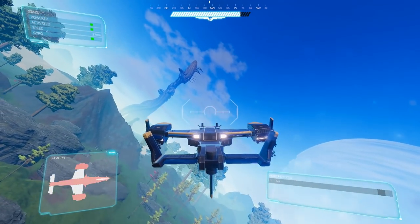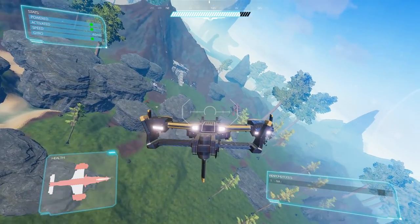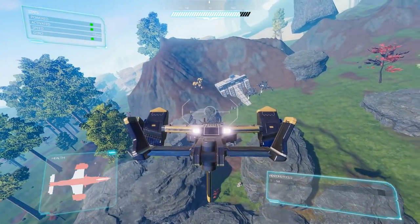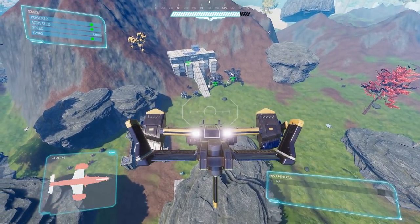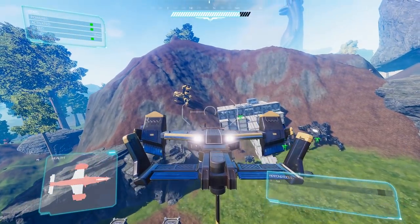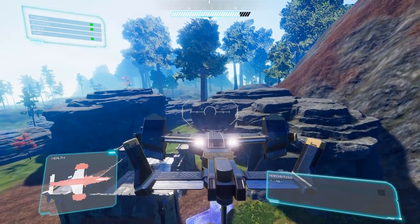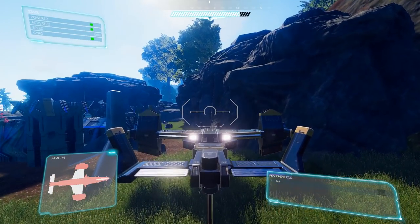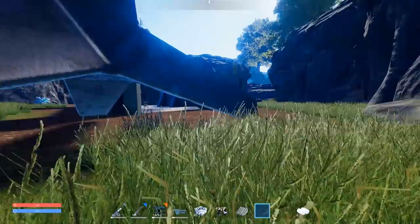Let's fly this sucker around. I think this is Entek's base right here — he's got the biggest base I've seen so far. He's got a huge base, tons of mechs, a couple tier threes, a couple tier twos. He's camped out right by the outpost so he can farm it all the time. Why don't we grab some stuff out of the outpost while we're here? I'm going to kind of try and land this thing carefully because I think it can be destroyed. Let's turn it off, let's get out — I love this thing, it is awesome.